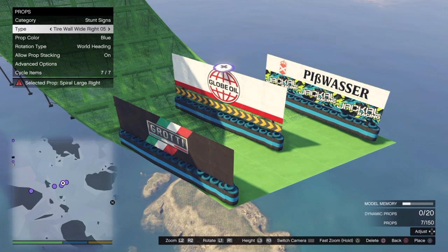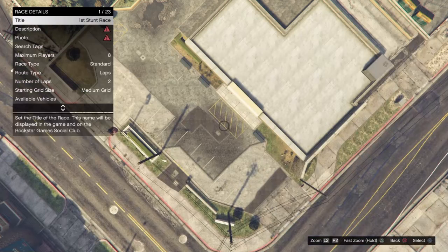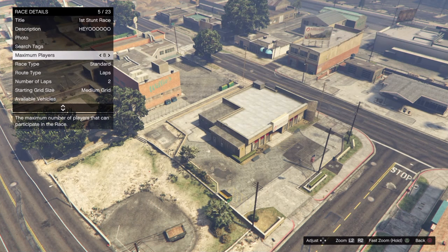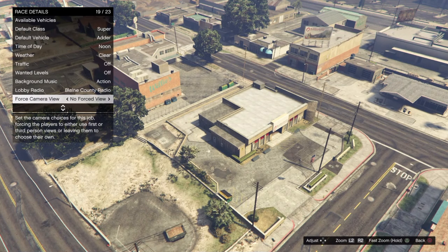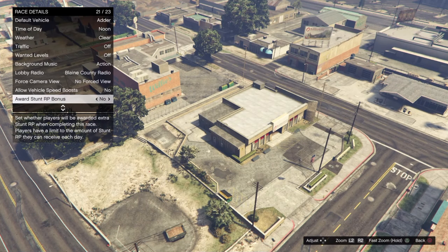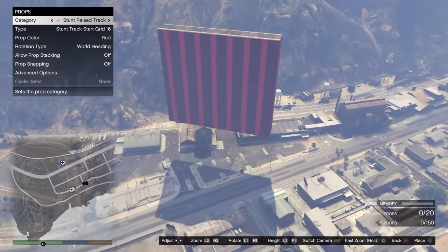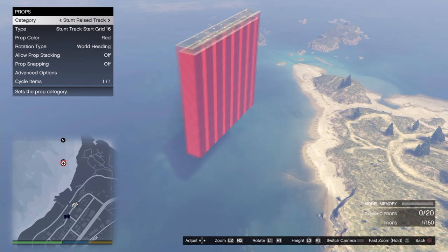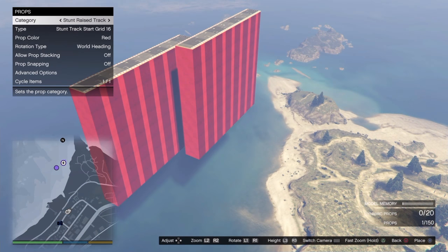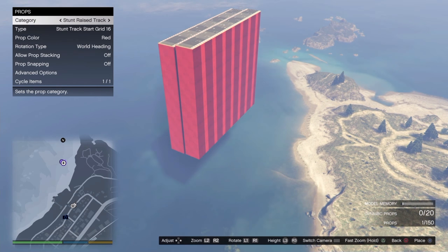There are different signs you can use. Those rubber barrier walls are not forgiving - if you hit them you're not going anywhere. When you go into Race Details, you can set your title - I put 'First Stunt Race' - your description, default vehicle class, time of day, and weather. Background music is there too. You can allow vehicles to use their speed boosts, like the KURTZ technology on some motorcycles. If you hit the vehicle boost while also hitting a tube speed boost, you get a double boost - that really helps with speed.